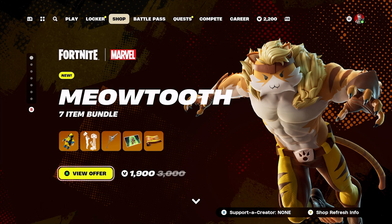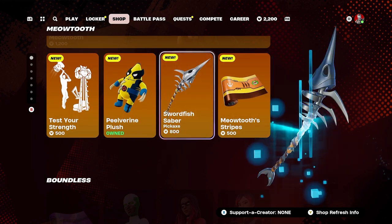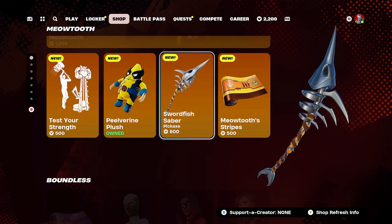So this whole bundle is here for everybody — it just dropped. You can also get items separately: you can get the wrap separately, you can get the Saber pickaxe separately as well.